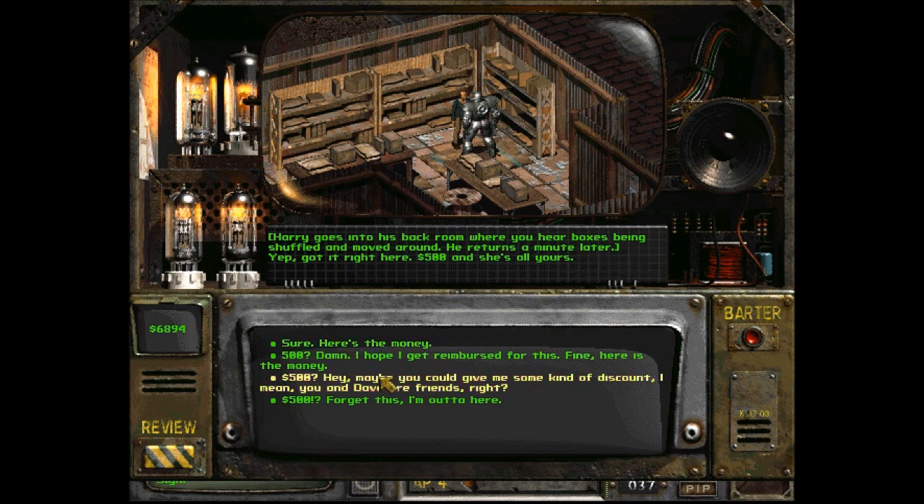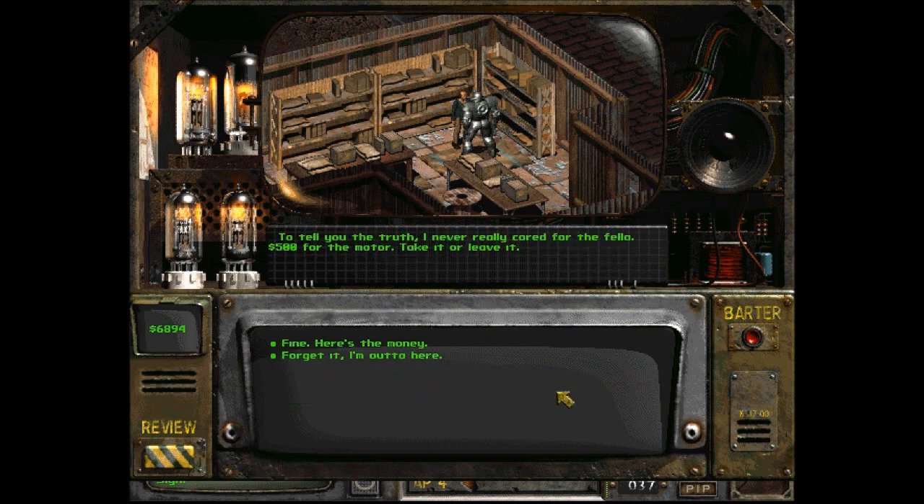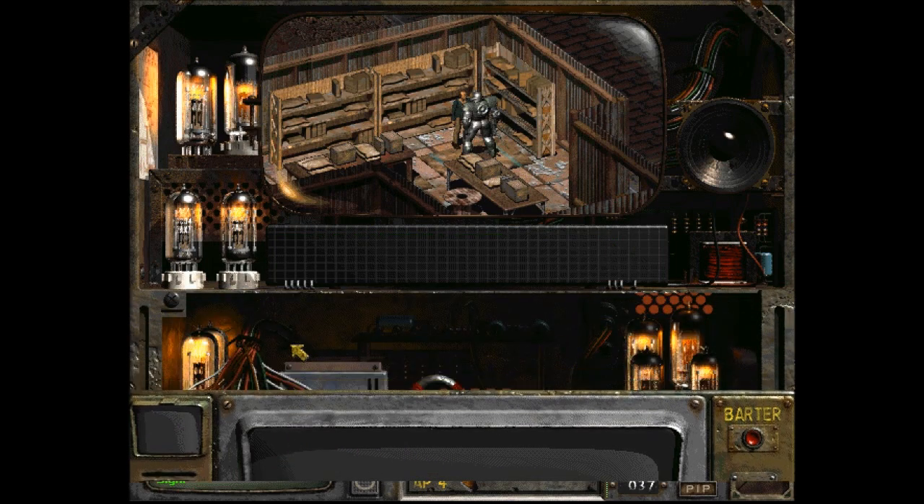Now I could make more money out of this. $500? Hey, maybe you could give me some kind of discount — I mean, you and Dave are friends, right? 'Tell you the truth, I never really cared for the fella. $500 for the motor — take it or leave it.' Fine, here's the money. 'Thanks for the business. Take care.'